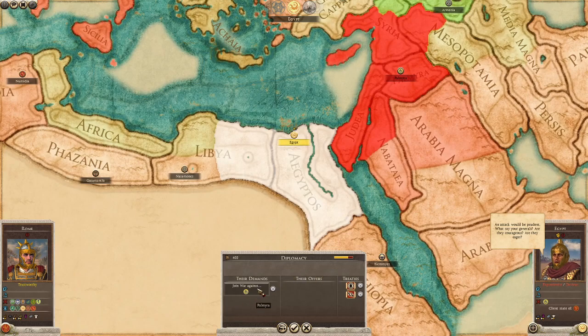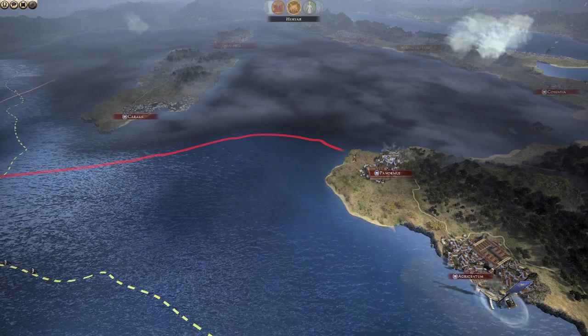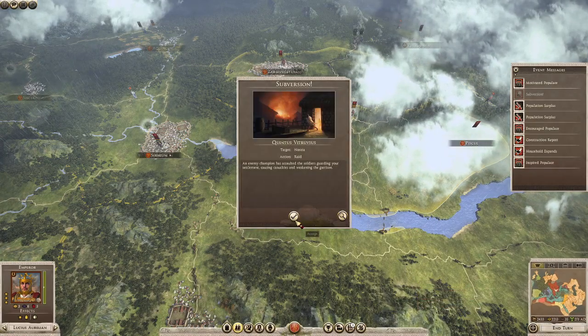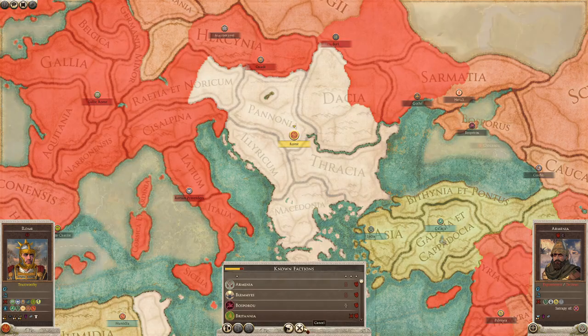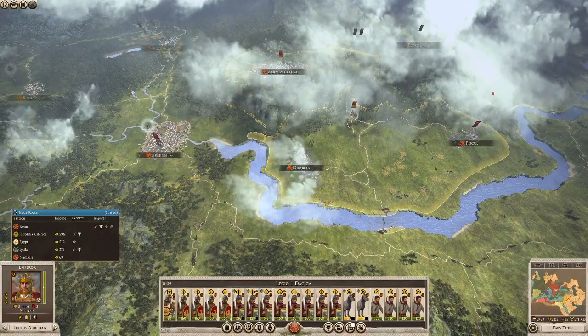Joint war against Palmyra — I cannot afford to do a war in the east right now. Historically, Aurelian — yep, here we go. Aquincum is a real issue with the Quadi. Before we get involved in the next turn, I think we're going to put a cut in the video. We will continue shortly into the next turn.